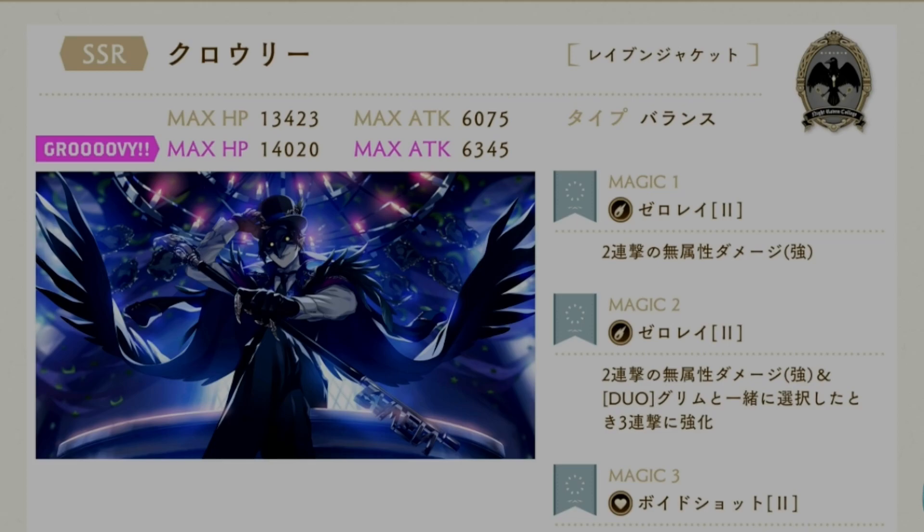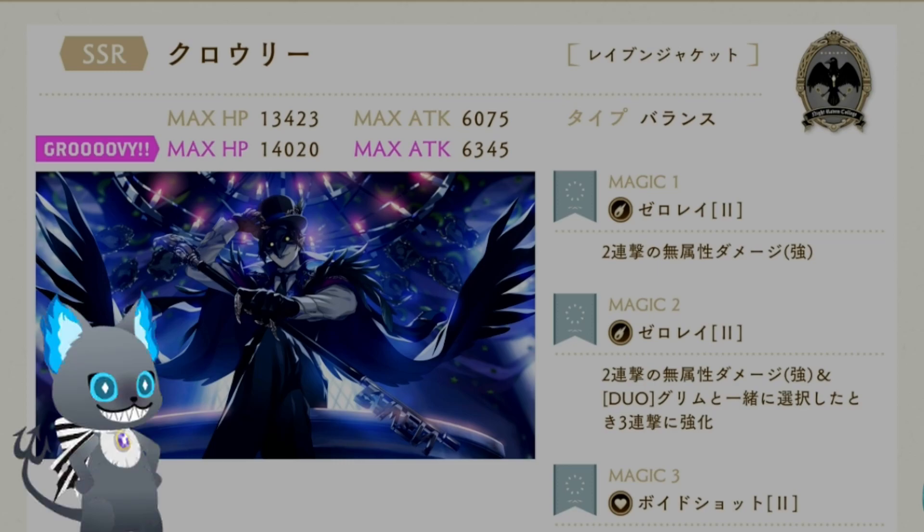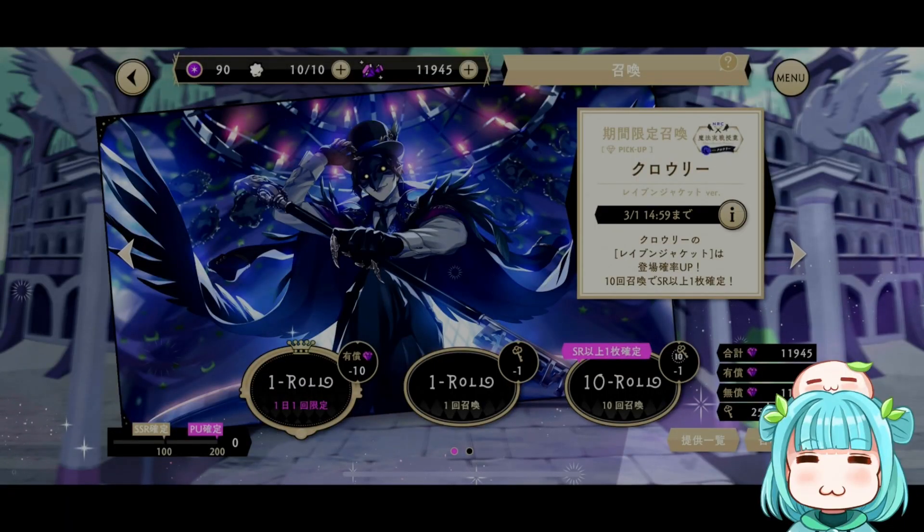Crawley is a balance type card, and all of his magic is neutral. If you do happen to unlock his magic three, it does have a healing skill on it. Crawley's duo magic is actually with Grim — so for all the Grim and Crawley fans out there, we get some Grim and Crawley duo magic action with the latest Crawley card. Crawley's banner will be available until March 1st, so those of you who are looking to invest in the Nightraven College head mage himself, the man of the hour, you have until then.